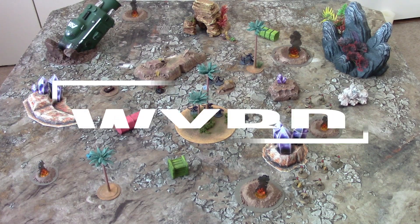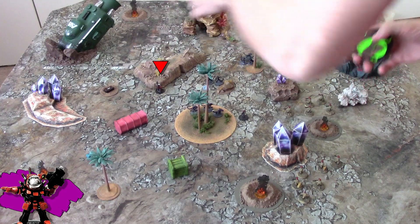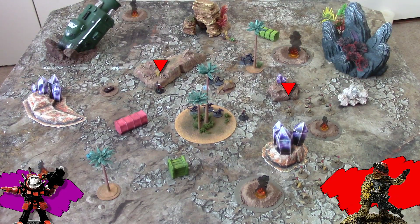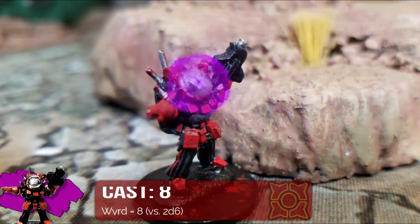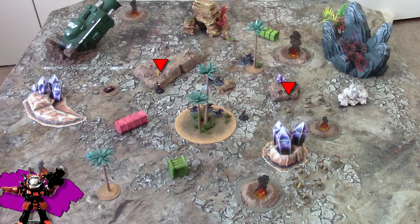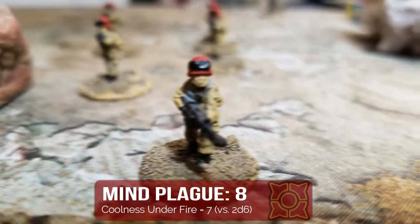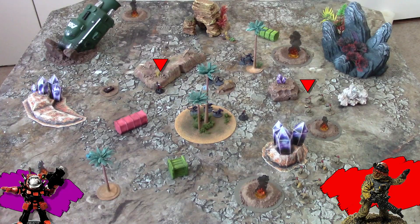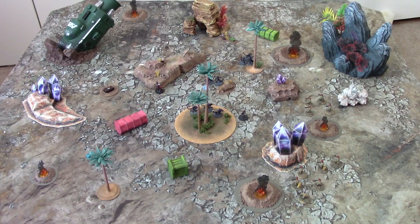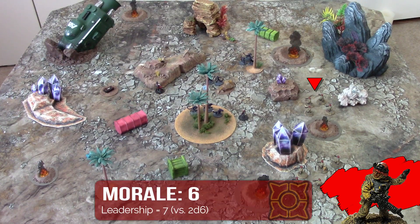There's no close combat, so we'll skip that and go directly to the WEIRD phase. Captain Carver's Mind Plague power has a range of 12 inches in line of sight, and he'll be targeting the lead figure of the militia unit. He needs his WEIRD or less on a 2d6 to cast. An 8 matches it, successfully casting and giving him a point of strain. The militiaman has to make a Coolness Under Fire check — an 8 fails and he dies. The next nearest figure makes the same test, passes, and the chain reaction stops there. Now that the militia squad has lost its second member this turn, it has to make a morale check under its leadership skill. A 6 passes, so they're fine.